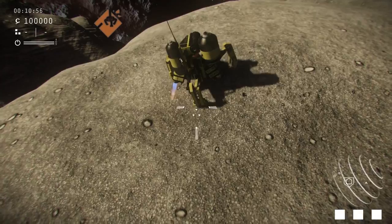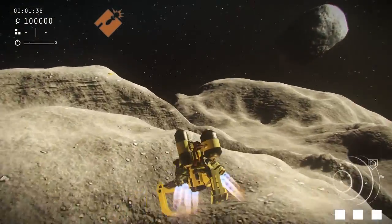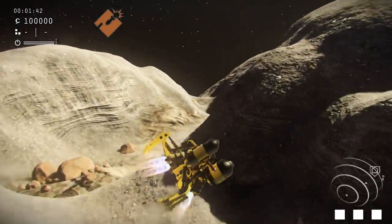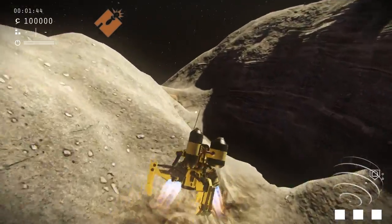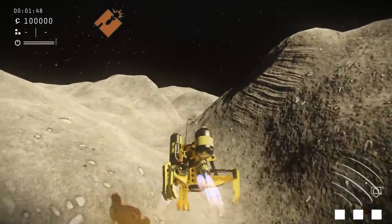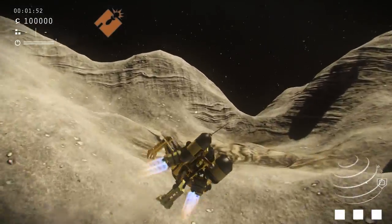From that point on we're back in action and settling back down onto the ground. Here's another canyon run, this time using a different vantage point which is the main viewpoint for some of the weapons we have on the lander itself. And while you're watching that, it's time for me to wrap up this dev blog — thanks for watching everyone.